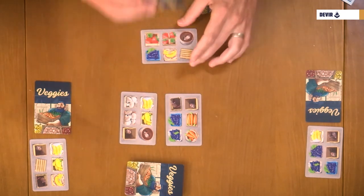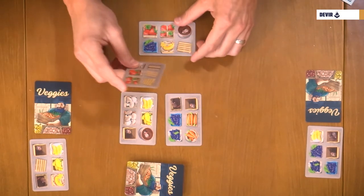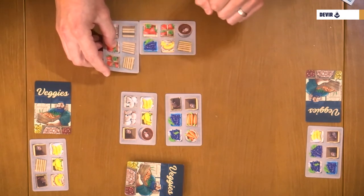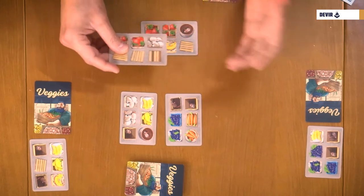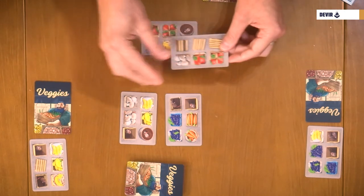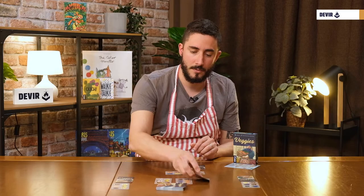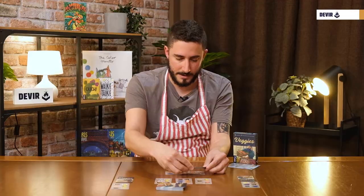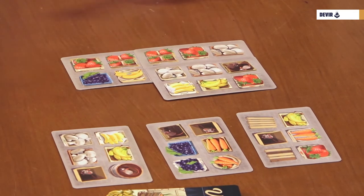Let's say we take that one, for example, and then you have to place the card. You can rotate it horizontally or vertically, and you have to put it in your market stand in direct contact with a card already placed — partially or totally. You can cover part or totally of the card, at least one of the played cards. So we can put it, for example, that way, covering the mice. Then we replace the card. It will be the same if we had played the one from our hand — let's pretend we're playing that one, covering that, for example. We take a new one.